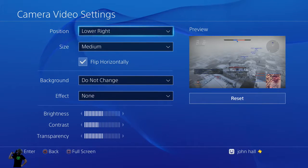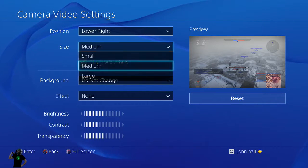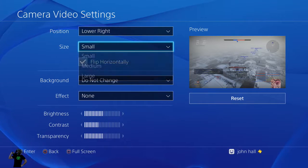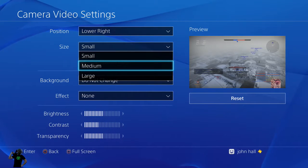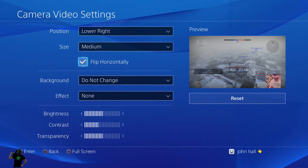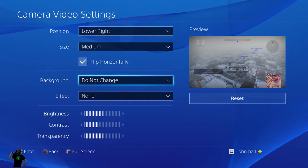You want to move it around so you don't block a health bar or some status you need to watch on your screen. Put it where you need to for the game you're playing. Large size is really large. Small is too small for me. I usually do medium. I usually flip it horizontally so you can read my shirt — to keep it reading the right way. Usually it's going to be needed to flip horizontally, so pay attention to that if you need to.